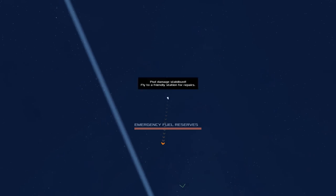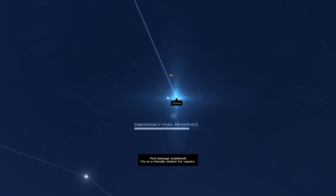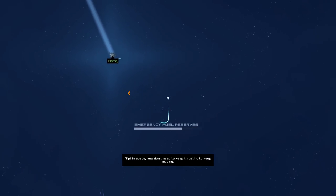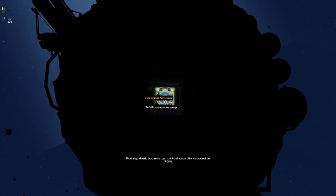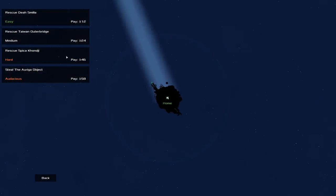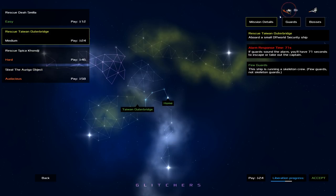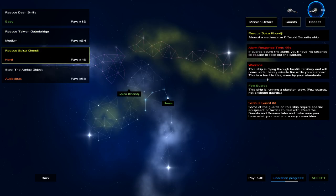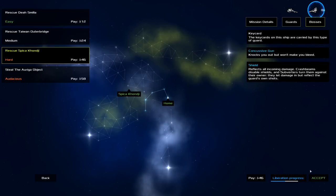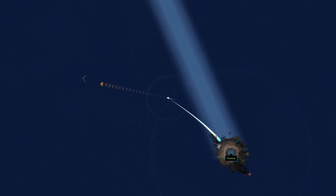We made it back on emergency fuel reserves, but our emergency fuel capacity is permanently reduced. Let's try to actually succeed on a mission. Few guards, guards have a heat sensor, bosses are manageable - we've got to do a hard mission. The ship is flying through hostile territory and will come under heavy missile fire while you're aboard. Guards have a serious kit: concussive gun and shield. Accept - I'm ready. This is Heat Signature. It's 15 bucks. It's incredibly mechanically dense, super cool, the kind of game I could see myself playing a lot more of.